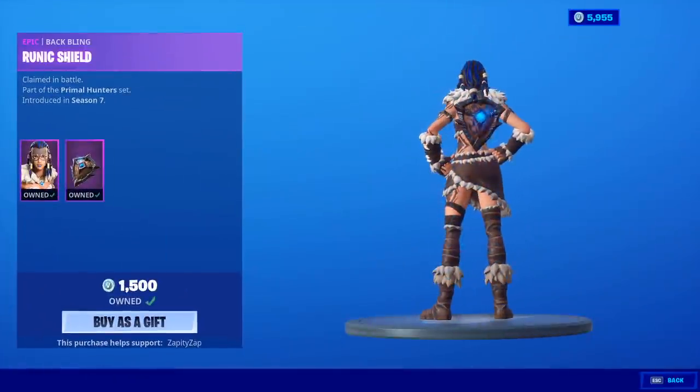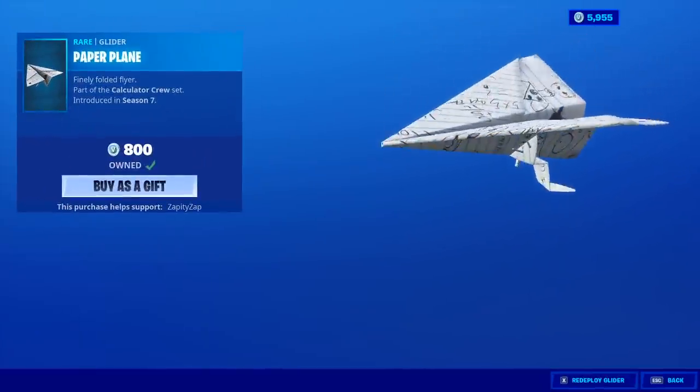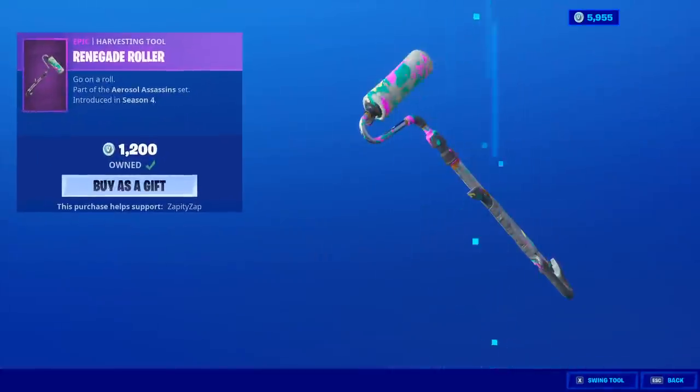Phyra is back with the back bling Runic Shield. Awesome to see her back. Street Striker is back — doesn't come with the back bling. Paper Plane Glider is also back. Renegade Roller.